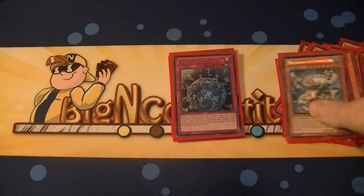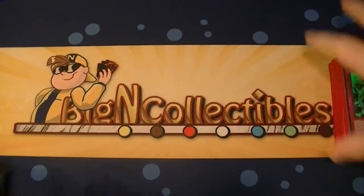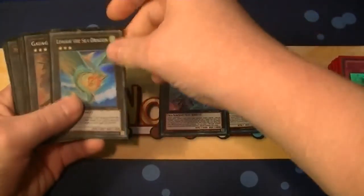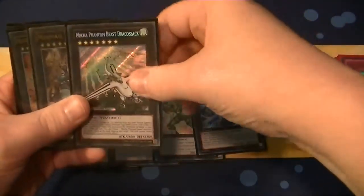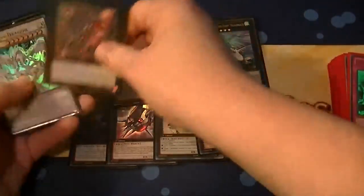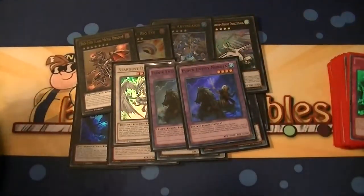And for the extra deck, we have Kappa, Abyss Trite, Leviair, Cowboy, Dweller, 101, Emeril, Bahamut Shark, Draco Sack, Gaios, Big Eye, Flare Metal, Stardust, and two Nordens.